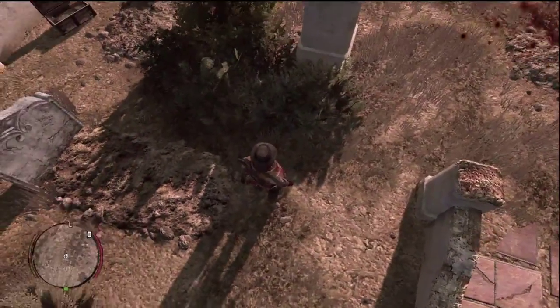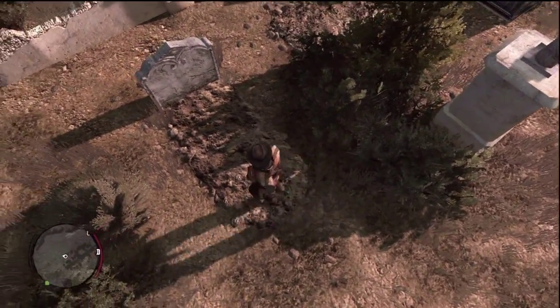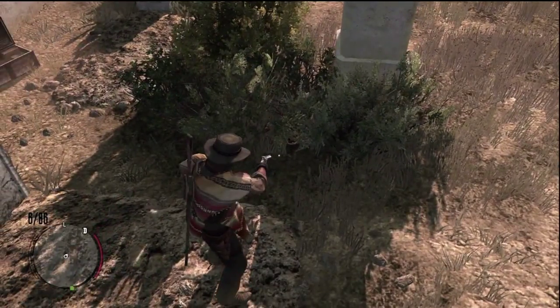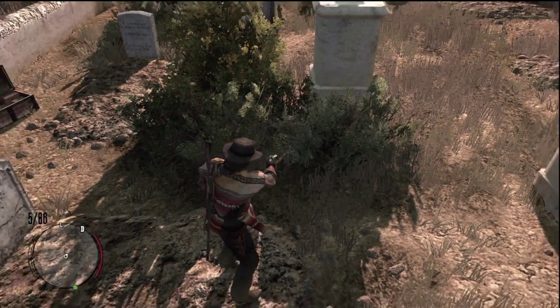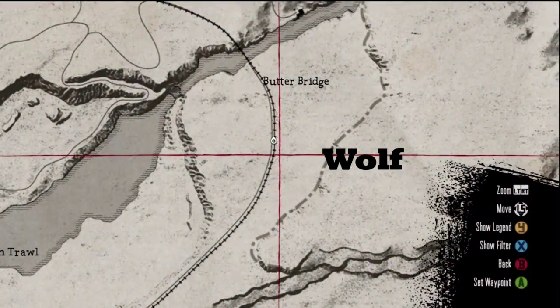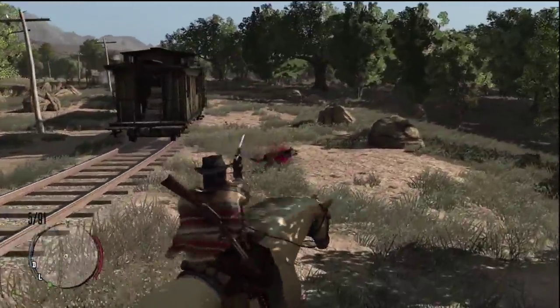I didn't show the whole footage - I was actually there for about 10 minutes because I didn't realize what was attacking me. In Sepulcro there's a chest where you get one of the Reyes Rebels outfit pieces, and I found a little bastard there. There's a snake - snakes are hard to find, sorry.